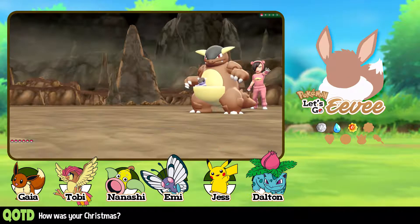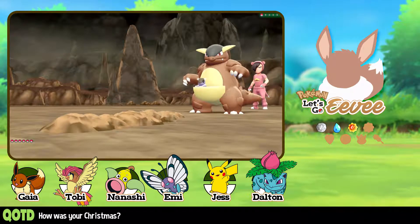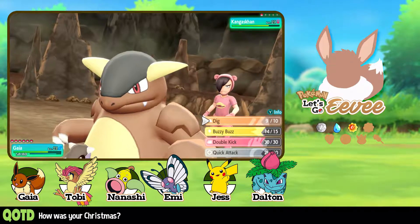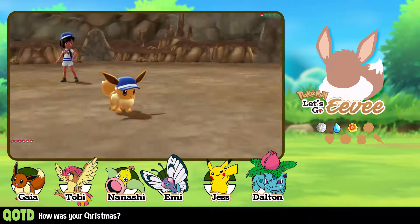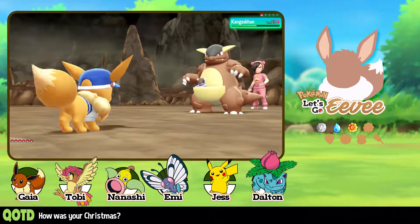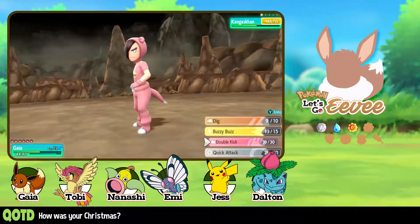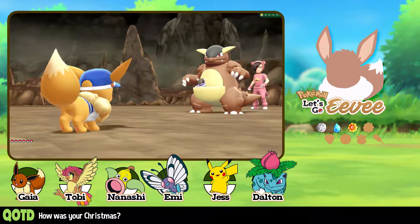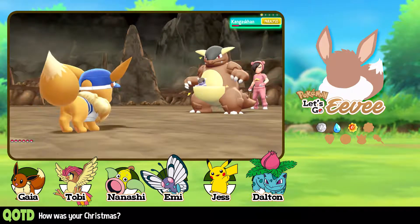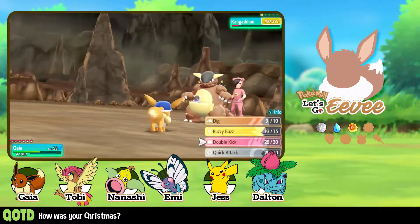Missed again — missed, that sucks. And obviously it's a speed tie. Buzzy Buzz — no longer a speed tie. I just want that paralysis. I am a shocky boy, a sparky boy. I am better Pikachu than Pikachu. Double kick. And it's paralyzed. You're gone, dude. Kiss that Kangaskhan goodbye.